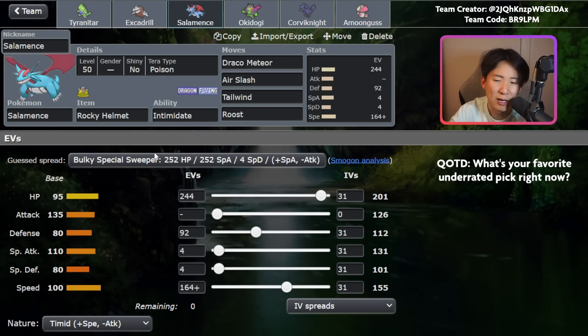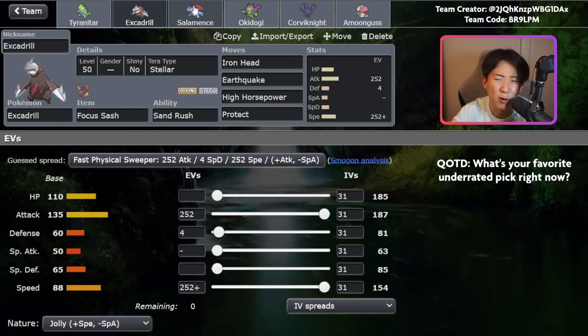You've also got Rocky Helmet Salamence here. Salamence is meant to be speedy — Timid with 164 Speed EVs — and this is going to be very valuable against Urshifus in particular and things around that speed tier, with the rest dumped into bulk. With Rocky Helmet you have a really good matchup into physical attackers; it's particularly strong into Water Urshifu, soaking up damage and retaliating with Draco Meteor or Air Slash. Rocky Helmet plus Roost is a nasty combination against physical attackers that can't burst you — they slowly KO themselves with Rocky Helmet while you heal. Tailwind gives you speed control, and combined with sand, Excadrill can just fully outspeed everything.